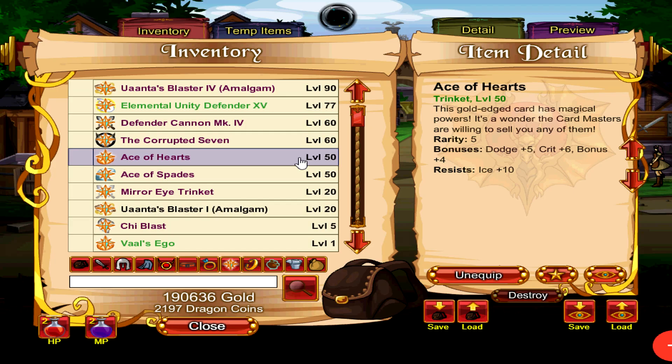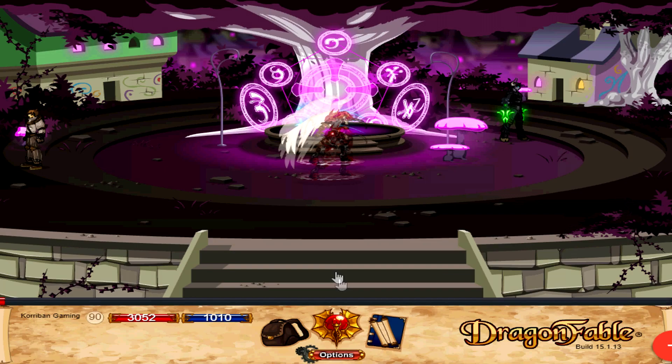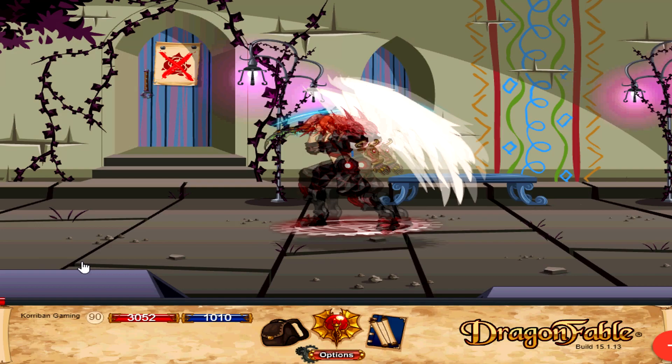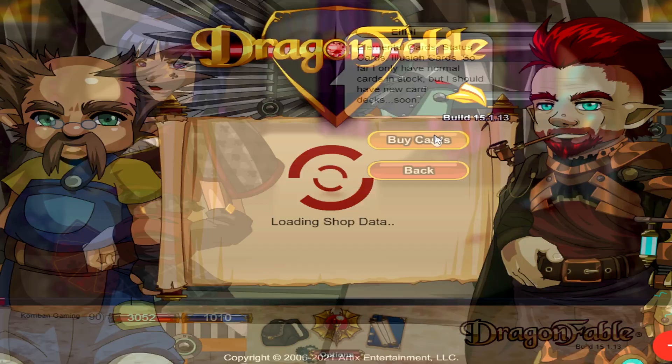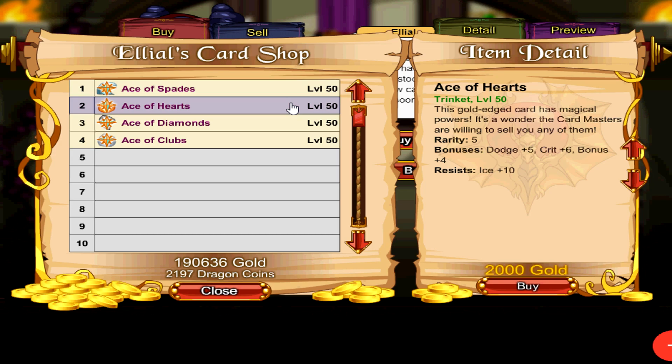Now I'm going to cover the Ace of Hearts and Ace of Spades trinket at one shot because they come from the same location. Their stats are not fantastic, but the Ace of Hearts is the best in slot trinket for Ice Resist giving you 10 ice resist, and the Ace of Spades is the best in slot trinket for Energy Resist giving you 10 energy resist. The fastest way to get these trinkets is to go to your Book of Law, Book 3 Timeline, and go to Raven Laws. Keep going left until you see the card shop, walk right in, and go to Cards. They both cost 2,000 gold each, which is not very difficult to farm for at all, and they do not come with a skill — so you're mostly just using them for their resist.